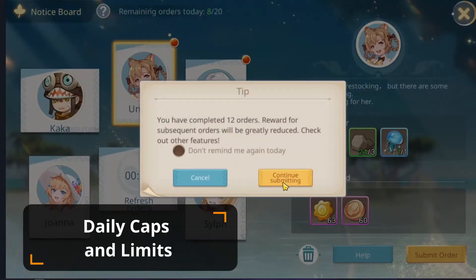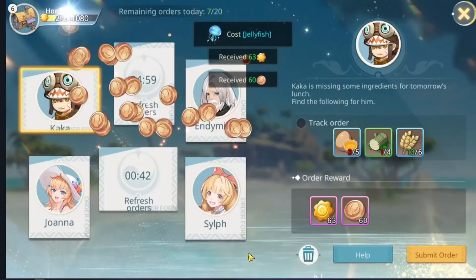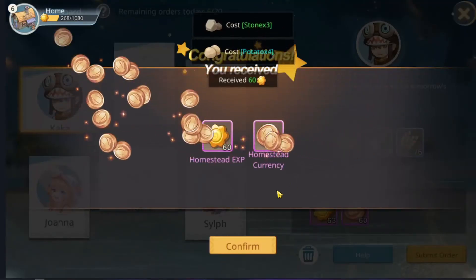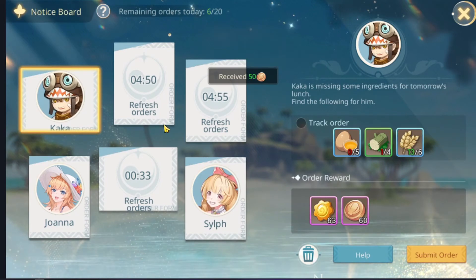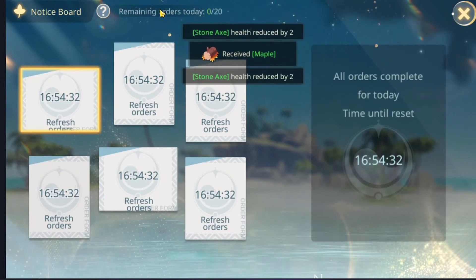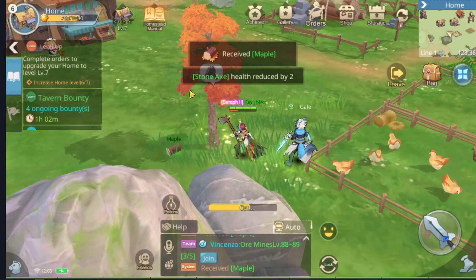Eventually after 12 orders you will get a notification that you start receiving less rewards from your orders. But it's still worthwhile to do because it is experience for the homestead after all, and you can do it up to 20 times a day. Eventually you will run out of orders and will have to wait for reset to have them renewed.